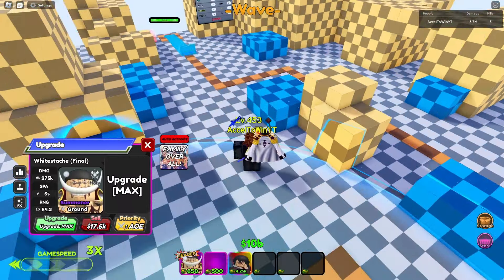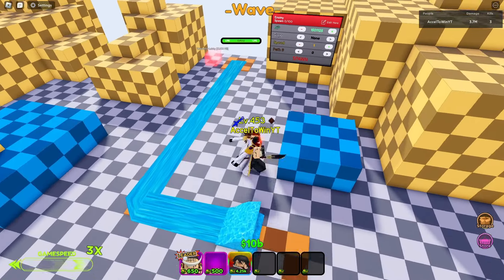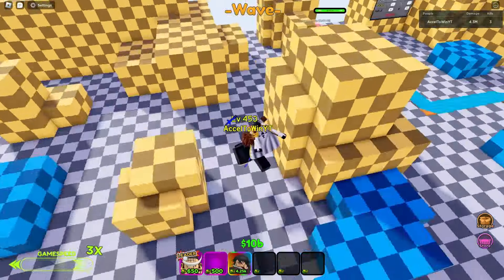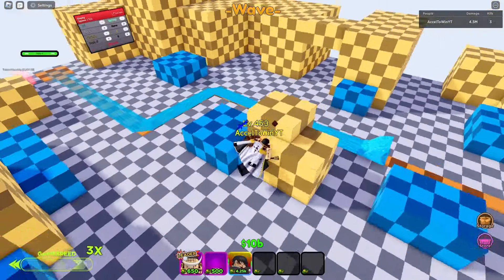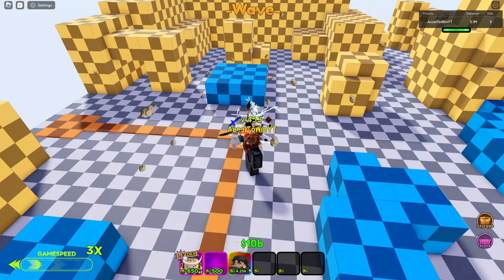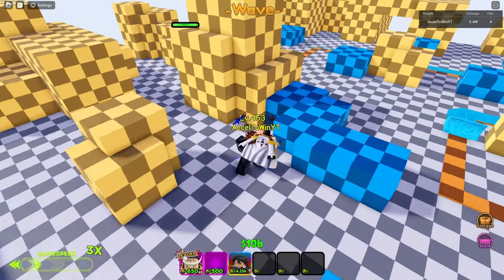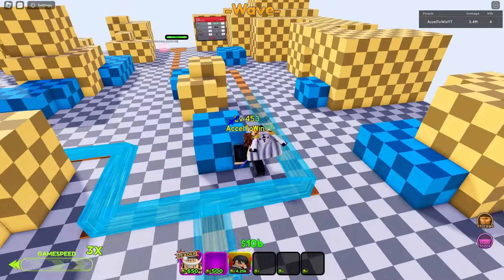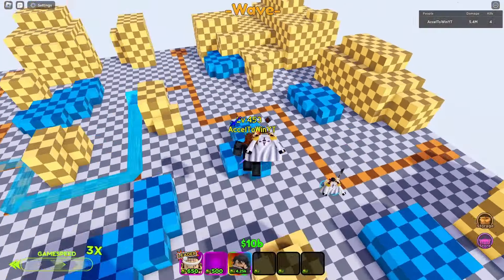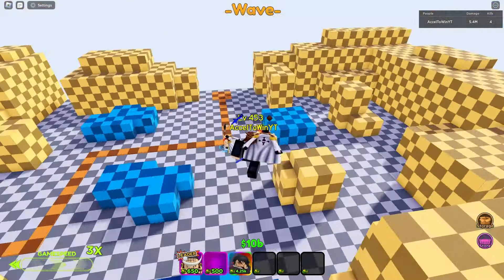It's on death — on death it will summon a tsunami, but it's only 1.171k. What the — it's actually ridiculously weak. And it's only once per unit. Oh my god, that is so weak.